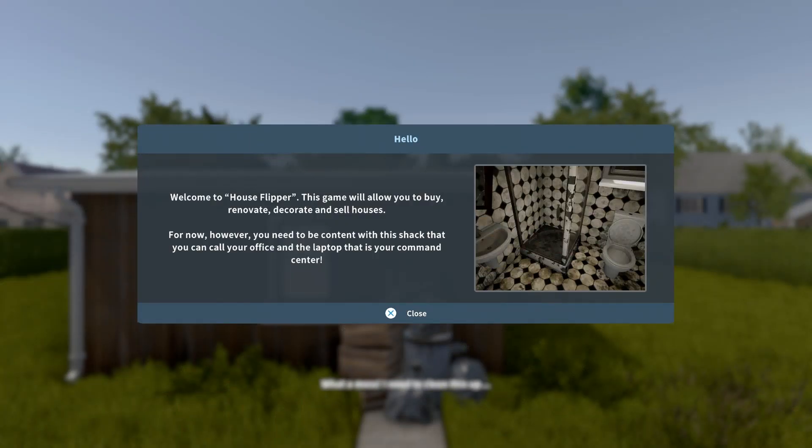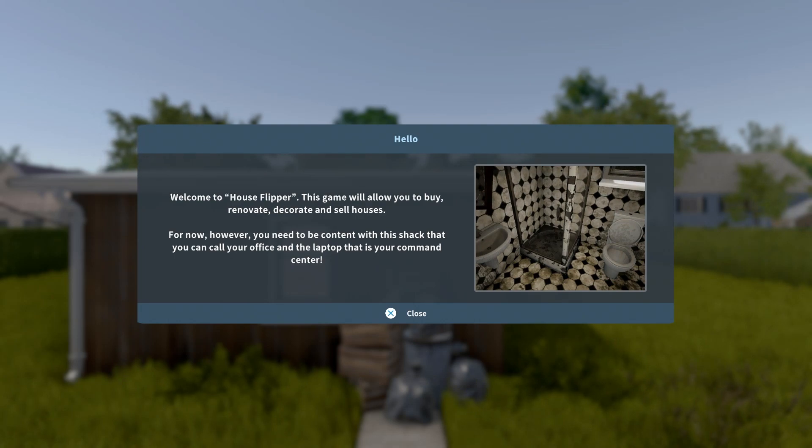So I believe this is how the game is set up. Welcome to House Flipper — this game will allow you to buy, renovate, decorate, and sell houses. For now, however, you need to be content with a shack that you call your office and a laptop that is your command center.